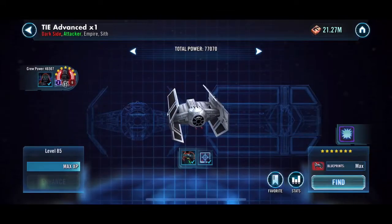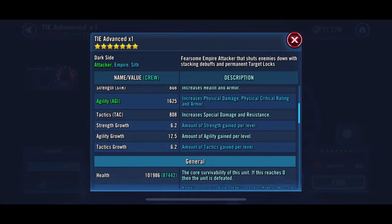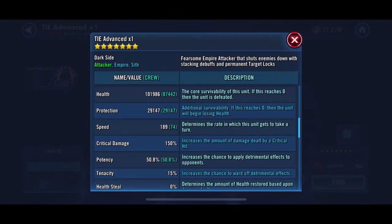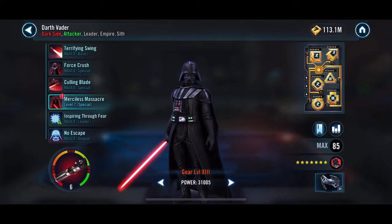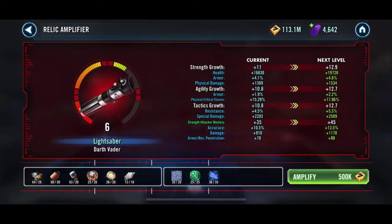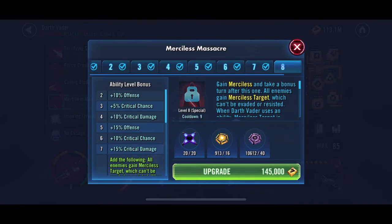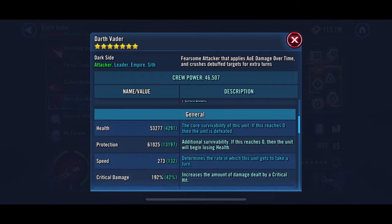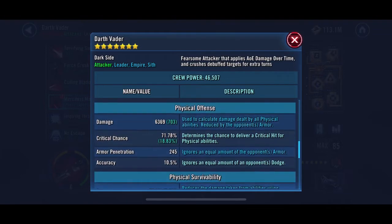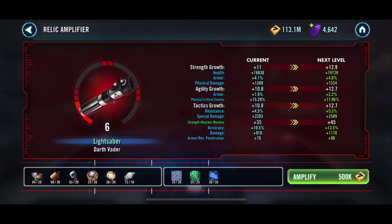Hello Galaxy Heroes! TIE Advanced x1 — here are its stats with a double-zeta'd relic six, full six-E mods, Darth Vader. Now we have the relics required to take him to seven, and we'll be maxing him abilities-wise, also slapping on the Merciless Massacre zeta. I'm just covering what that does impact-wise on the ship.